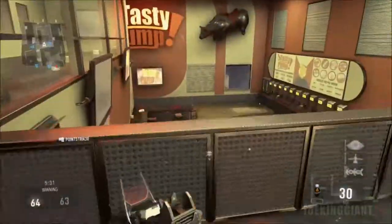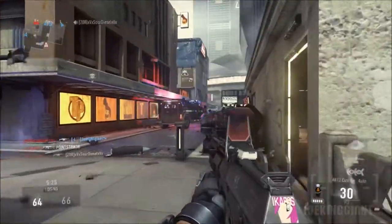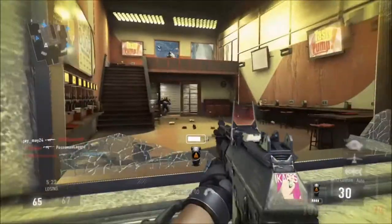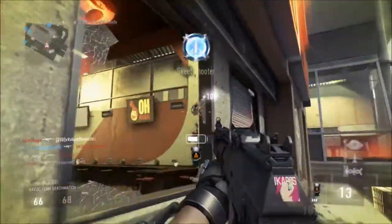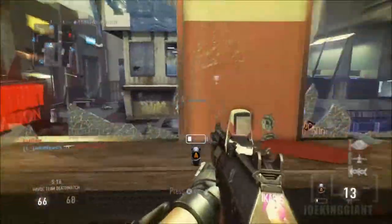I could have gone for the triple, but I didn't want to jump down because I didn't want to ruin the lead. And I ended up jumping down anyway and I got killed — sweet irony. I didn't want to jump out the window, but I get killed going downstairs instead. I'm not even sure if that counts as irony.